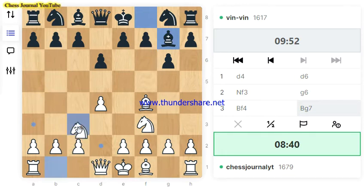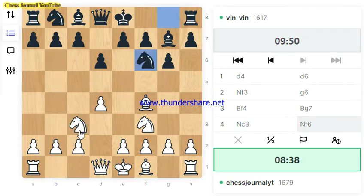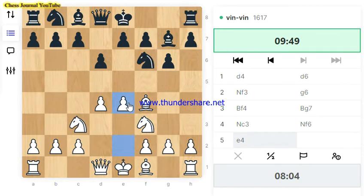One of our full-time viewers and subscribers, Rob, if you are watching this content at the moment, I hope it's going to be beneficial for you, because you have said that against this kind of setup in the London system you find it difficult — when they fianchetto their dark-square bishop — to launch an attack. So this is the way you can follow your games. This knight is actually guarding this square, so we are now allowed to play E4 ourselves.